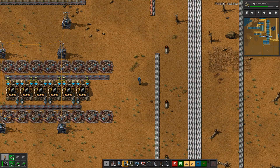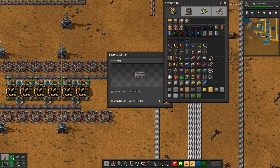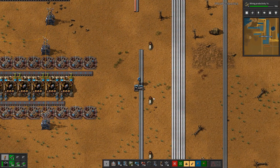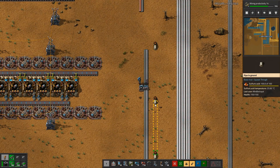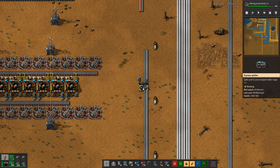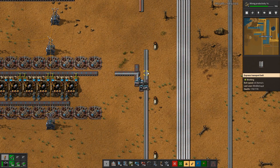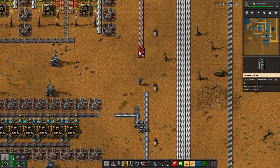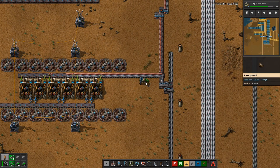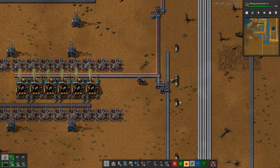I need to feed iron and copper in on this line, so I'll split off just the iron to the left. I need iron plates for other things too, so I'll split that again. Then I need to do something similar for copper coming down this way. There's the iron, the copper, and the sulfuric acid. Batteries are done.